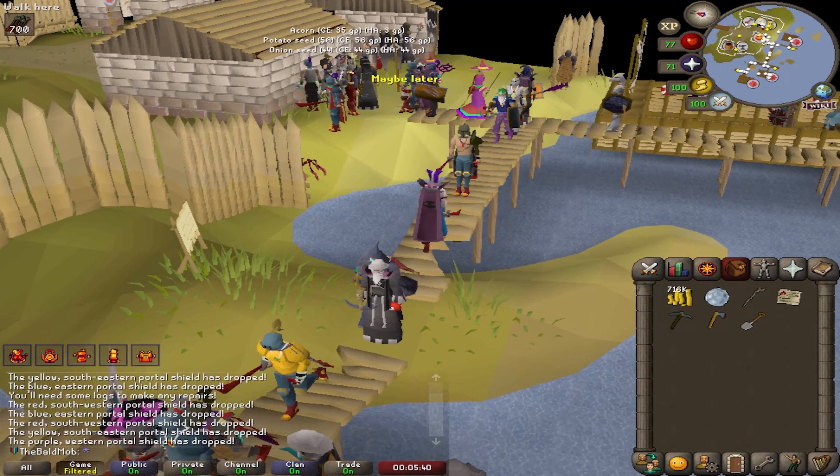A Zamorak and Armadylian coif and an Armadylian full helmet — mind-boggling. One elite casket and then we're done. I don't want to fight the mimic right now. There is a medium task for completing one elite clue — actually two tasks: a medium for completing the elite clue and a hard task for gaining a unique item from an elite clue. Equipping a rune crossbow — let's open our last elite.